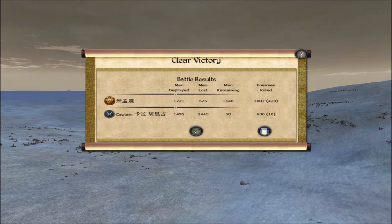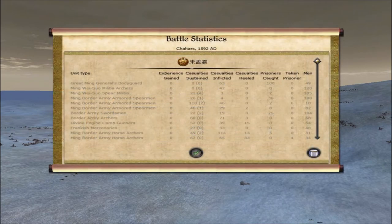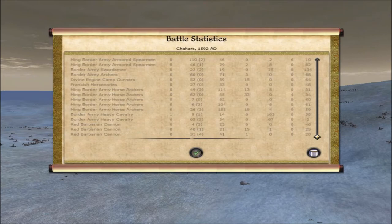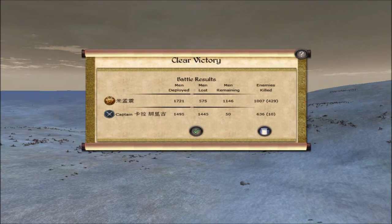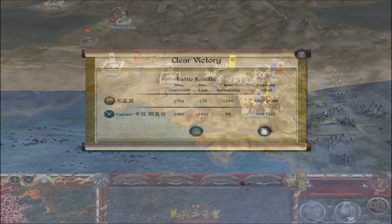We started at war with the Mongols. Here is the result. Our cavalry did very well — several types of cavalry units killed more than a hundred of the enemy and took lots of prisoners.